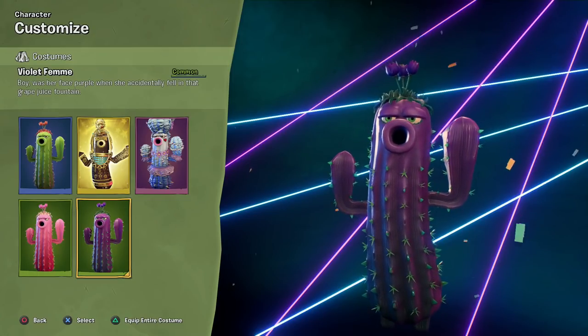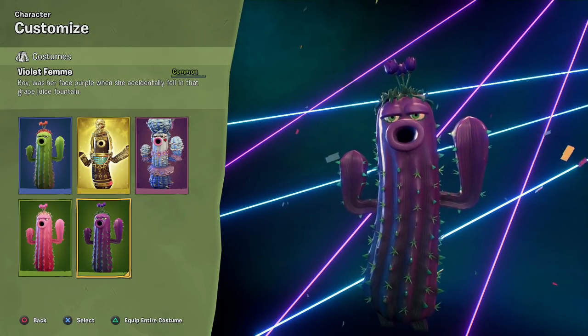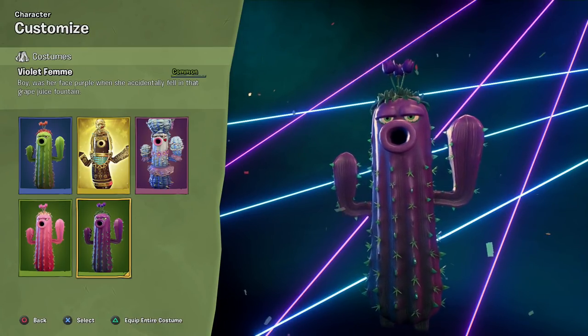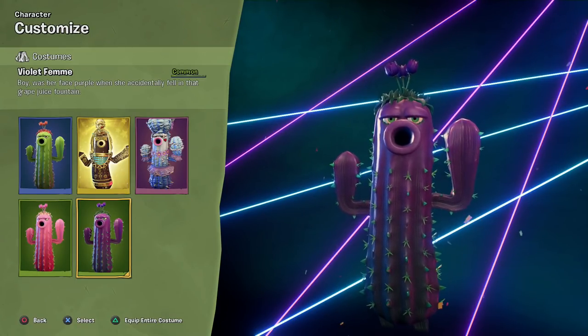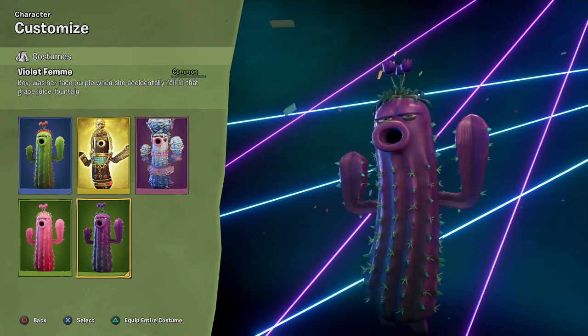Welcome back to Plants vs. Zombies Battle for Neighborville. Today we're checking out the Violet Femme costume for the Cactus. We unlocked this in the Birthdays event page — we'll take a look at that in just a moment. Boy, her face was purple when she accidentally fell in that grape juice fountain. I guess that's what happened and now she's very violet.